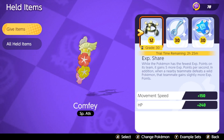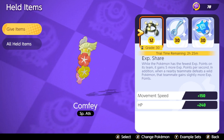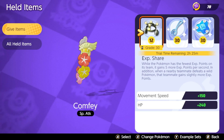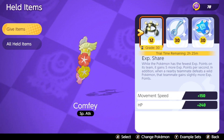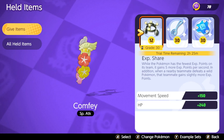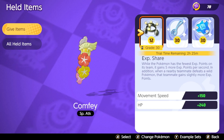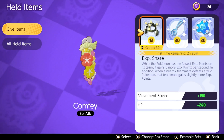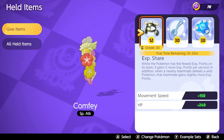The new meta right now is pretty much Umbreon and Comfey. If you've got a bulky Umbreon, it pretty much won't die with this Pokémon. It's literally high meta right now, especially against Mewtwo, because Umbreon can stun Mewtwo. If Nathan has a Comfey on their team, their Mewtwo is pretty screwed.